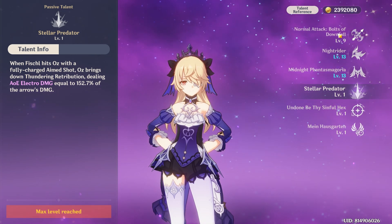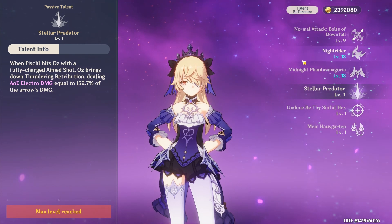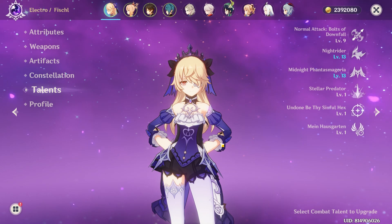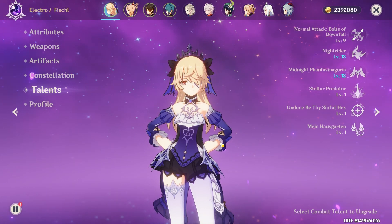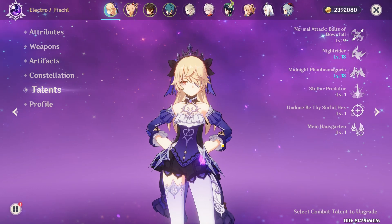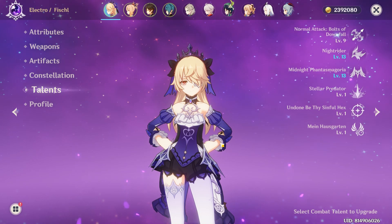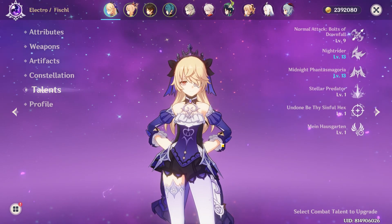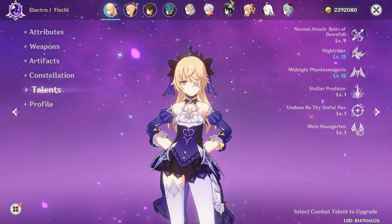I mainly just use the normal attack and Oz combo, and that is Fischl. Thanks for watching, hope you had a great day — be sure to like, subscribe, share with your friends, ring the bell and turn on all notifications. Leave a comment below if this guide was helpful or how you play Fischl. Fun fact: Fischl's actual name is Amy. Until next time, see ya!